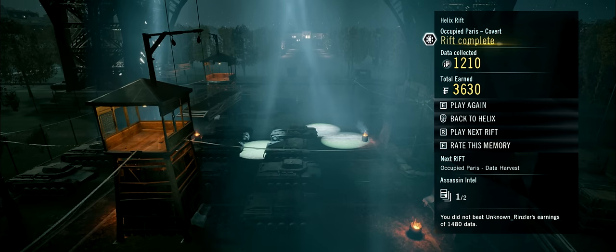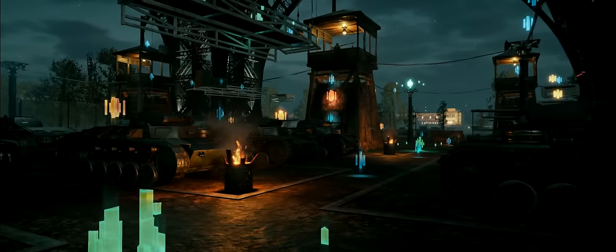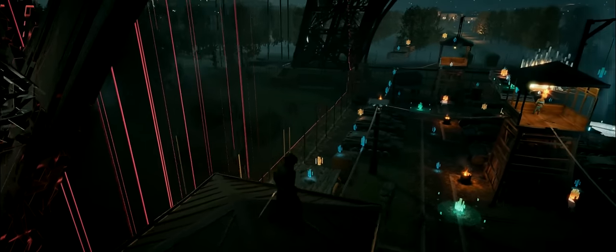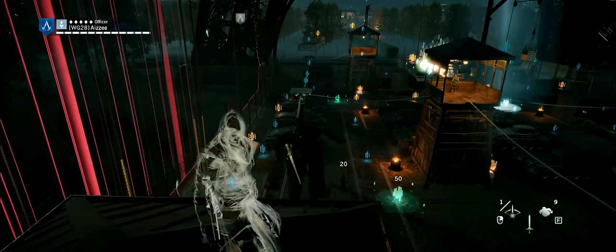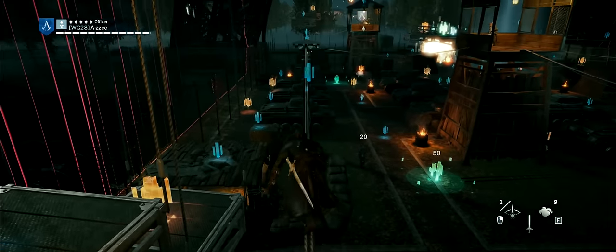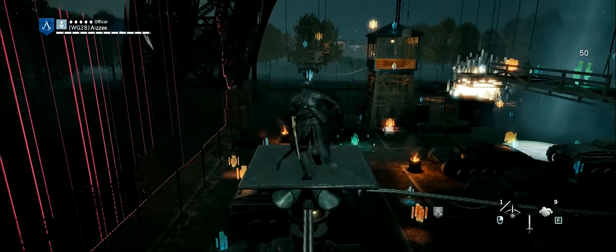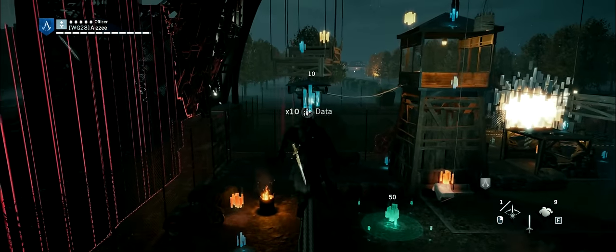After that, just hit next. It's going to take you back to the same map. You've already taken that artifact, so you just have to proceed to the next portal. Don't worry about data. Basically all you need to do is just get all three artifacts. You can go back to the map and finish the missions later to collect the data and save the assassins.